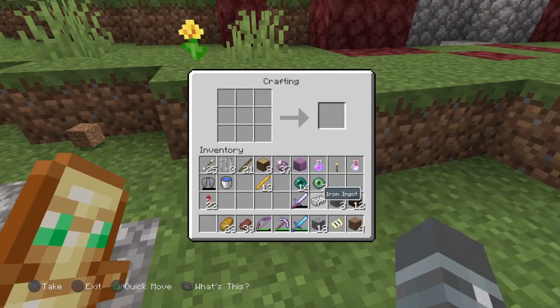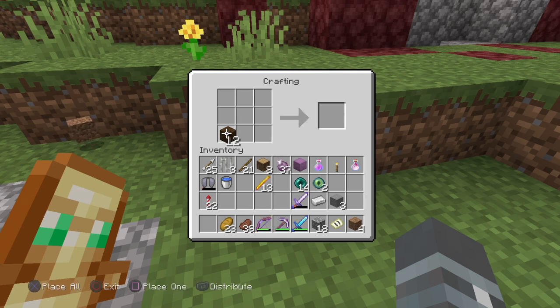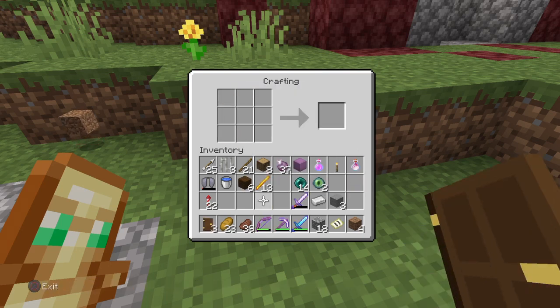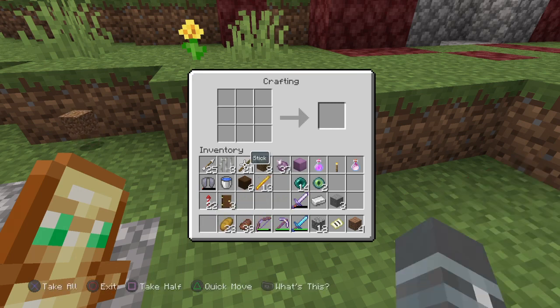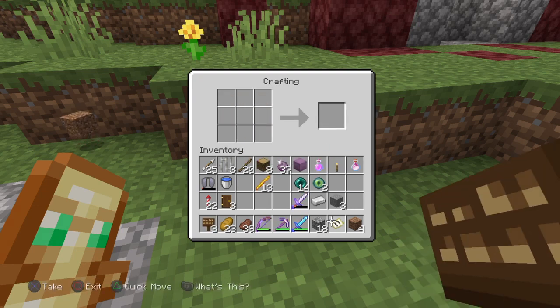First thing you're going to want to do is make a door — dark oak door works best but you can use any door you want. Next thing you're going to want to do is make some signs — same thing, any signs work.